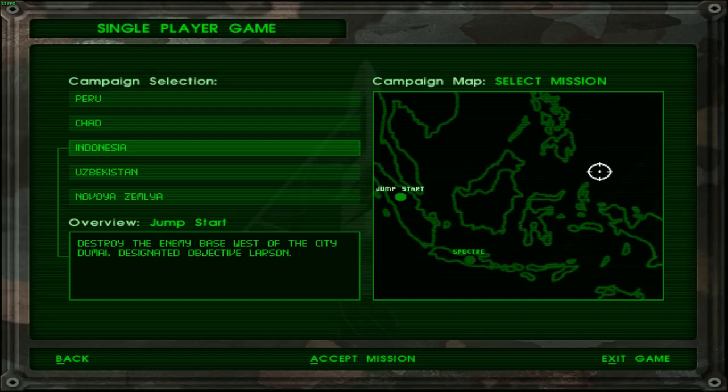Greetings, fellow Oathlings. Welcome back to Delta Force. We are kicking off today's campaign with the mission Jumpstart. This is the first mission in the Indonesia campaign and the objective seems pretty simple: destroy the enemy base west of the city to my designated objective Blossom.